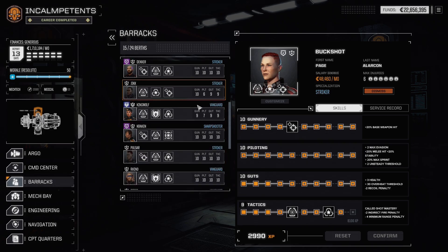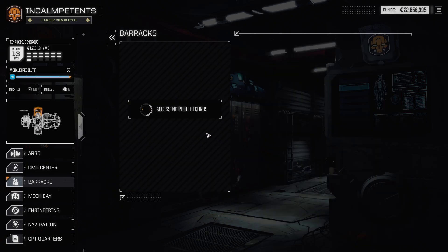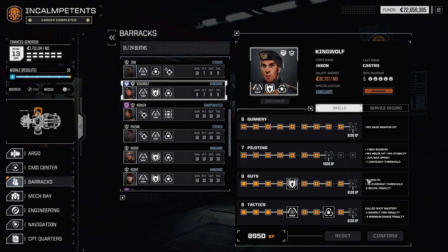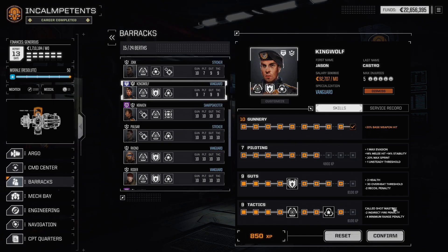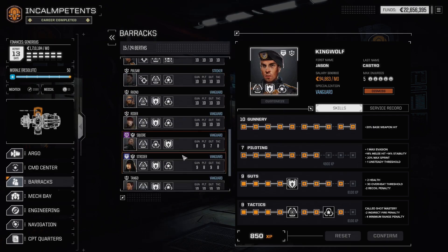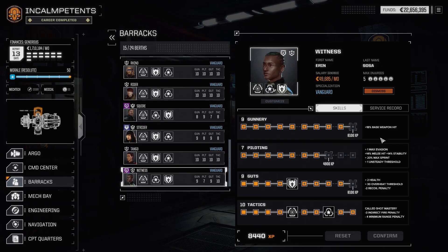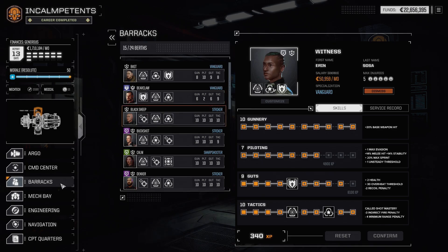Let's see who else. Jinx has one point, so sure. King Wolf — you have a launch. You're usually in a Daishi, so accuracy. And then there's Squire — nothing for you. And Witness with the accuracy. Yeah, this is all good.